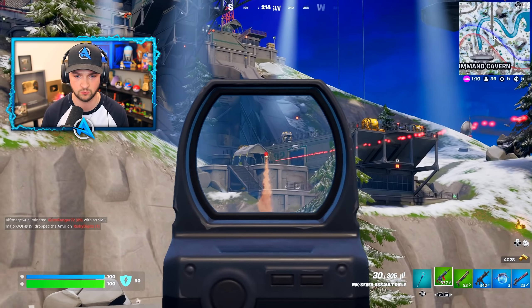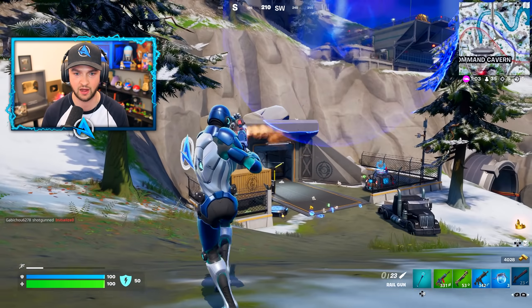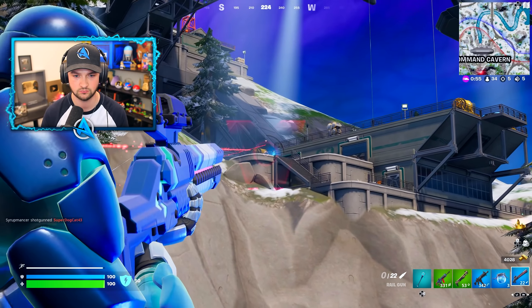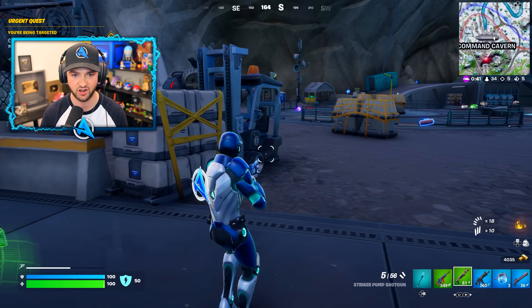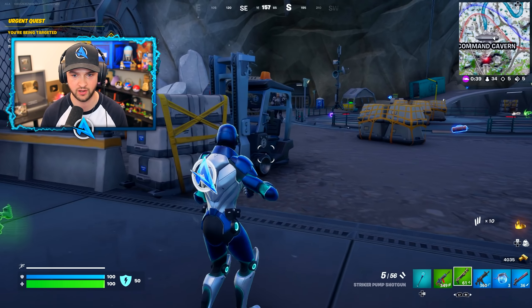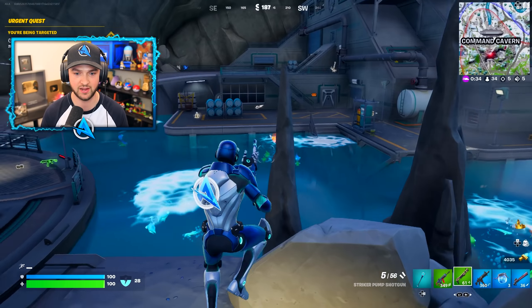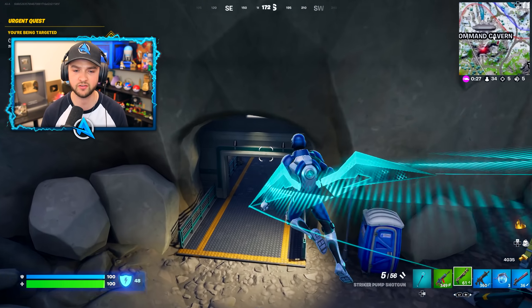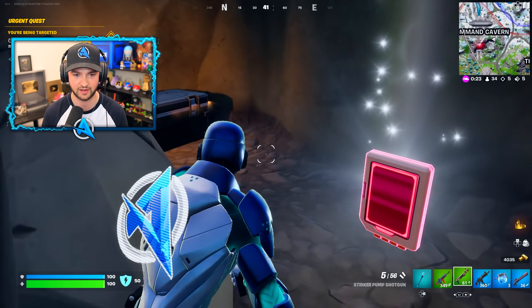Beautiful shot, big damage there, but when you've got 250 health we're both going for it. I'm going to leave this guy alone — I've got some more important business. I'm not here to try and kill you, I'm here to explore your secret base. That's a very different task. To understand more what's going on with this season's live event, we're going to head into Command Cavern and grab ourselves a few of these beautiful chests.